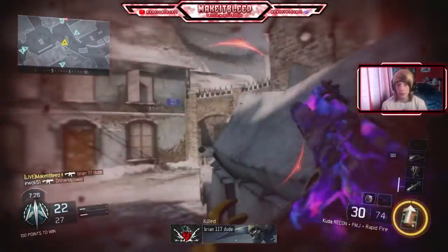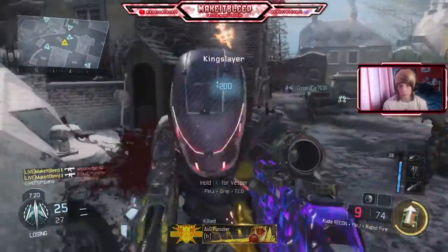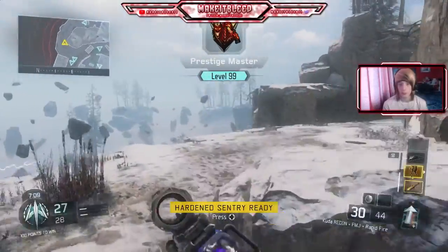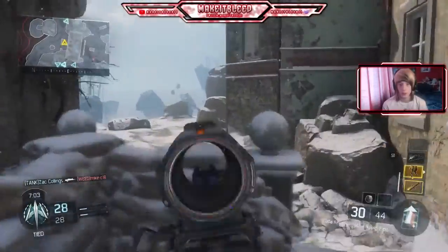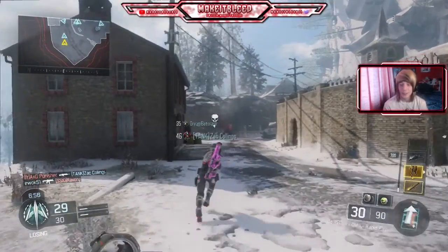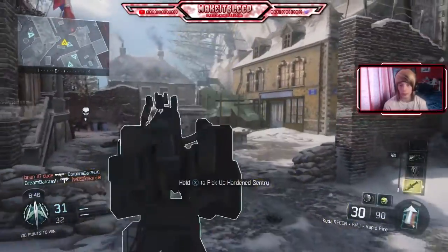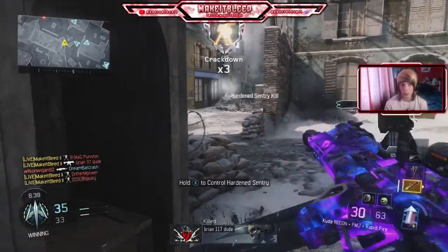I'm somehow still alive, not too sure how though. I might as well crack open my Combat Focus. That guy's got a shotgun. Well, I managed to get my Hellstorm using the Combat Focus, and there's my Sentry Gun as well. I'm only 50 points away from my Rolling Thunder, so that's always good. Why is everyone just waiting in this game? I've run into so many people just waiting around a corner or on a head glitch.